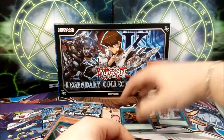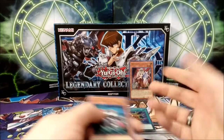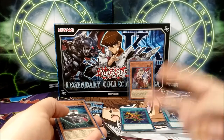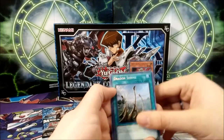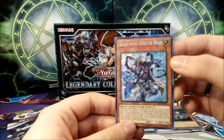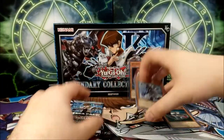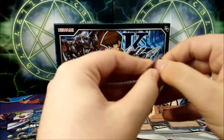We got Ghost Ogre in our first pack right here! This is almost half the value of the full box we bought, and that is great news. This is one of the cards I needed — a third one to get the playset. It will look amazing in the binder. Very glad we got one of those, and we still have two more packs to go. Heavy Mech Dragon Shrine — not bad — and Sage with Eyes of Blue, not bad either. We do have quite a few of these as secret rares from Battles of Legends: Revenge, but still looks pretty good.